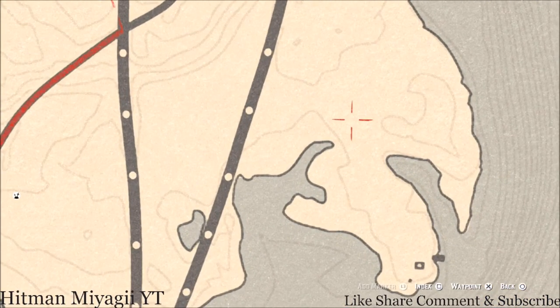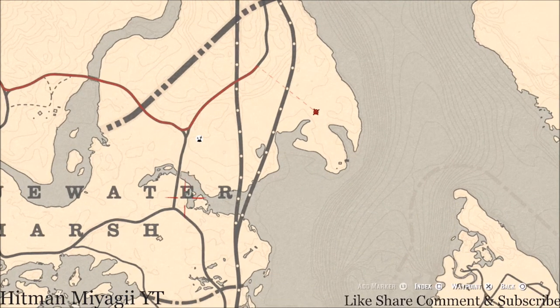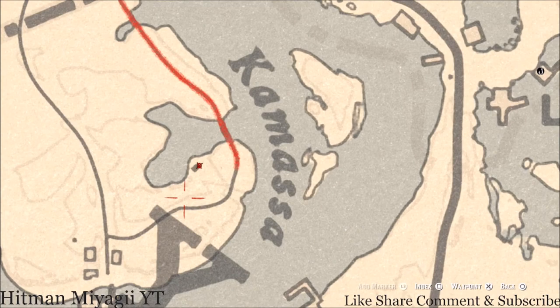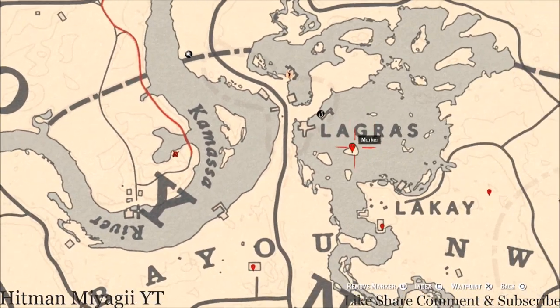There's another item I did not mark which is about right here. Come here with the metal detector and shovel and you will get a random fossil. As with most things that you have to dig for, it is randomized. Right here at this location is another coin — come over here super close to this camp with your metal detector and shovel and that's what you will dig up.